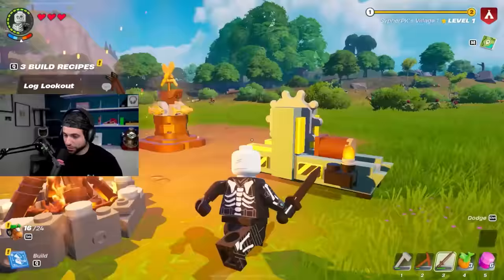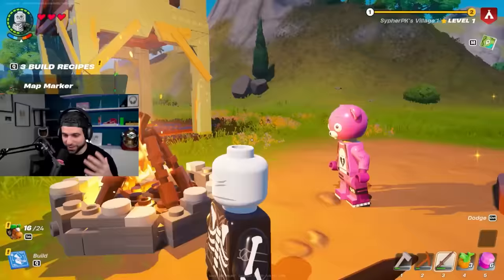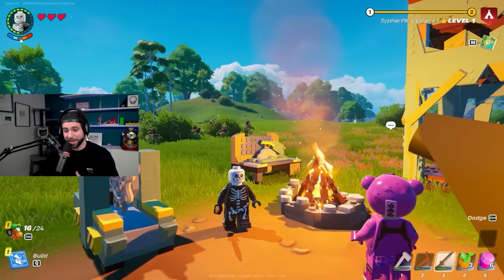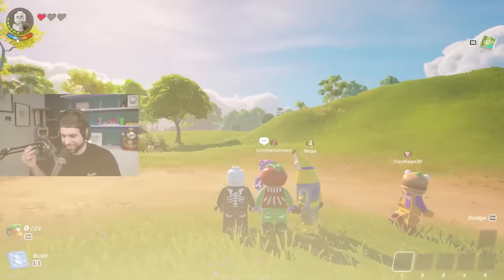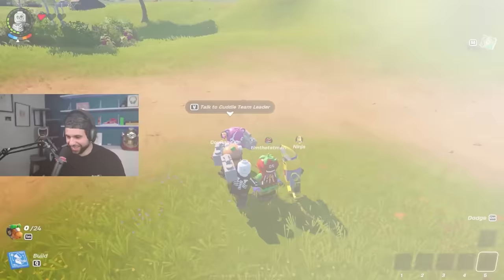The tutorial part is pretty much done at this point. We have our village set up and I've gotten into some combat — honestly this game looks extremely fun and promising. I'm gonna be starting a world with Ninja, Tim, and Courage and we're gonna play through that with them. Thank you guys so much for watching, don't forget to like and subscribe — we got more Fortnite Lego content coming your way!